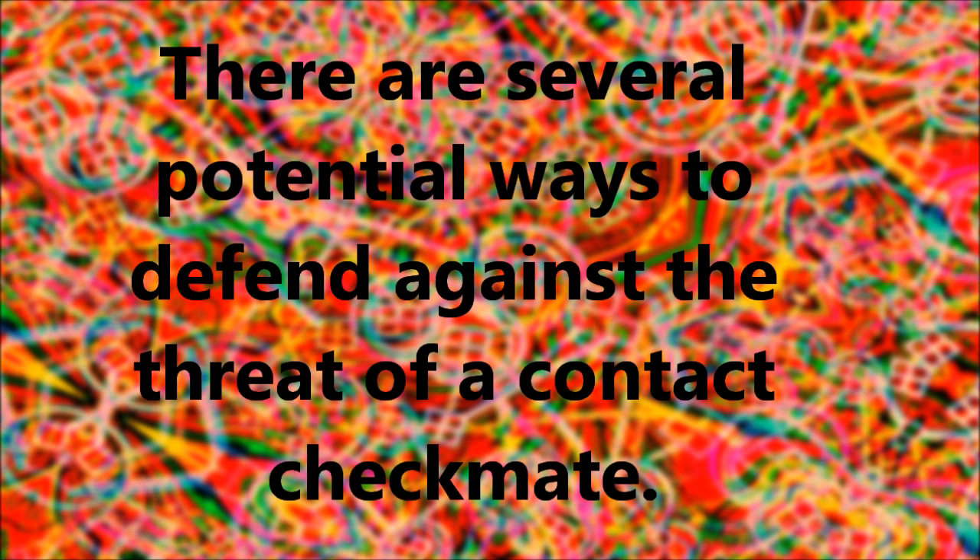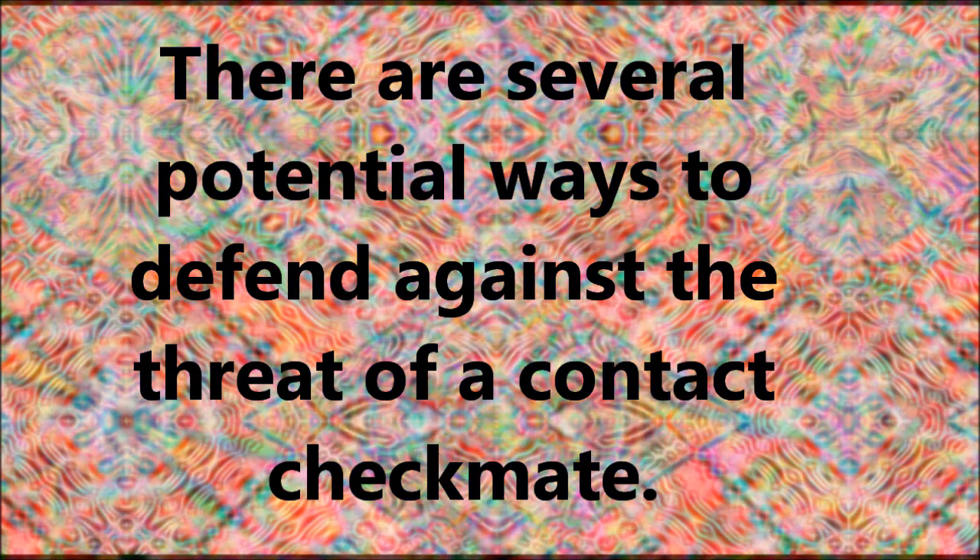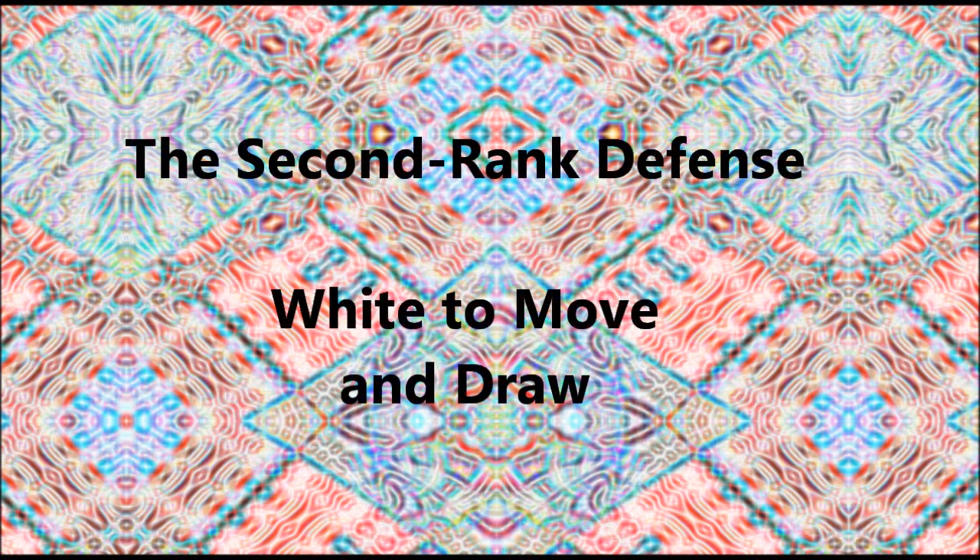So far we've only looked at positions where the defender's Rook can't do anything. Now let's look at some positions where the defender's Rook can actually do something. Let's take note of all the different ways that the defender's Rook could possibly defend against a contact checkmate where the defender's King is one square within the Bishop's Triangle.